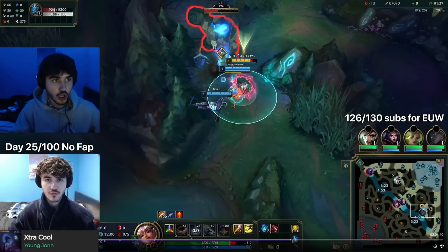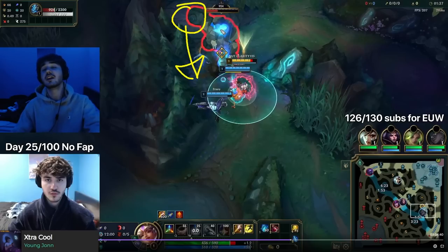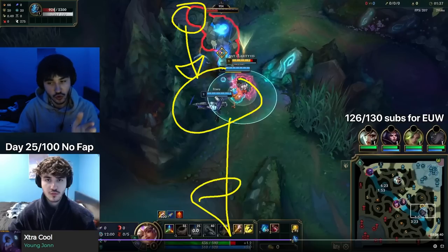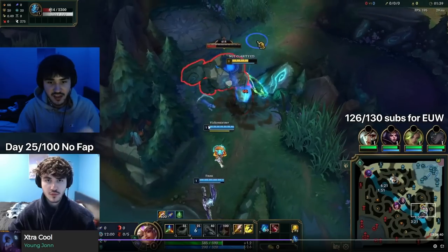It's small details but it's important when you learn jungle. The reason you want to auto attack and then kite back is to take as little damage as possible. You also want the Blue Buff to move towards your body so it's wasting time not hitting you — if you stand still it hits you every time. This also lets your bot lane back to lane faster so they don't lose minions. That's really important.